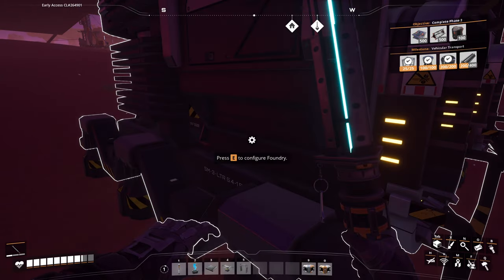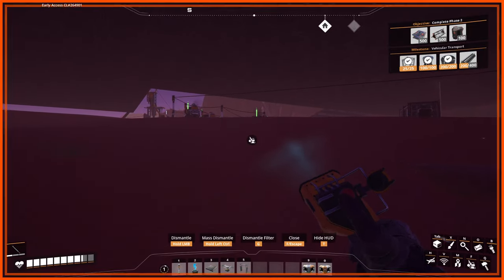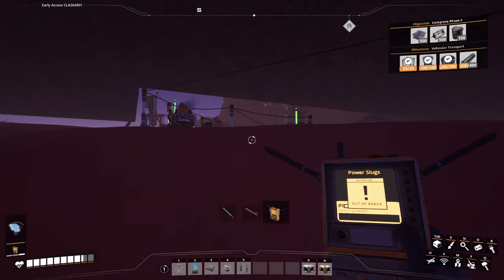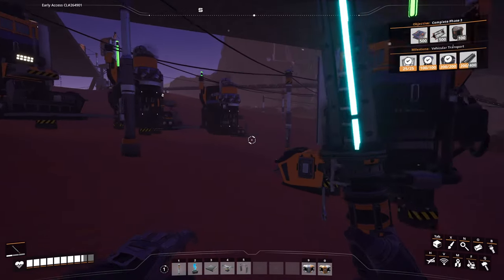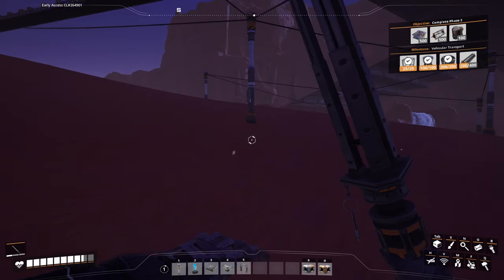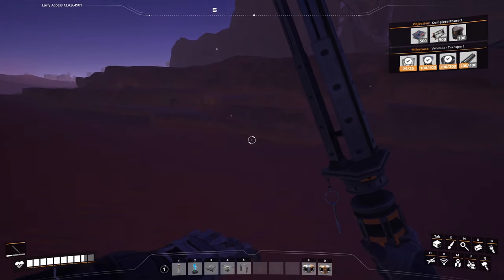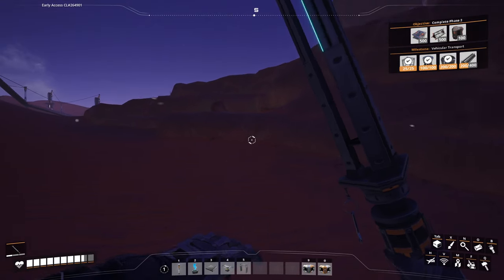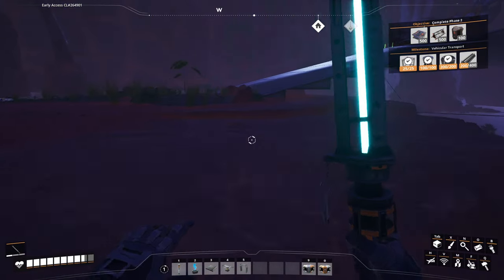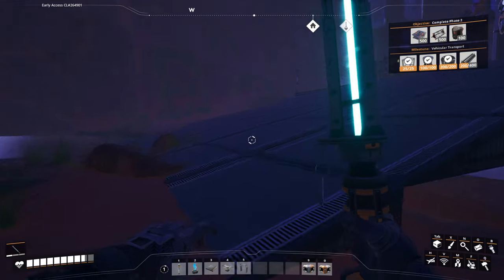Maybe I just put one foundry in — that may be a plan. Then I kind of just run it up and let it deal with itself, it'll be all right. So I need to get a couple of portable miners so I can put them down and turn them into actual miners.